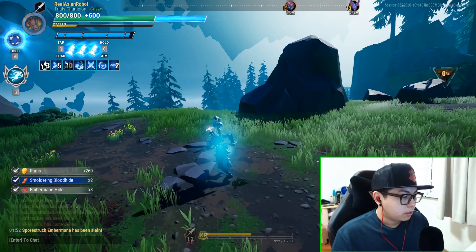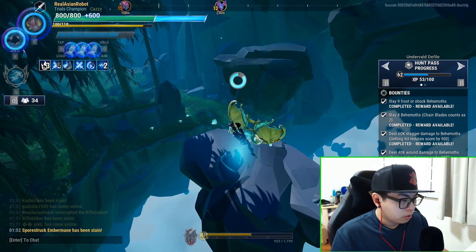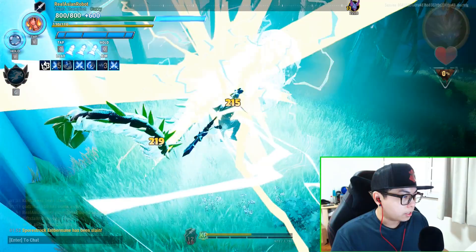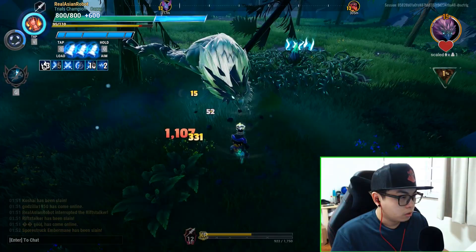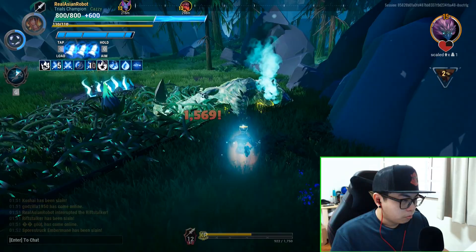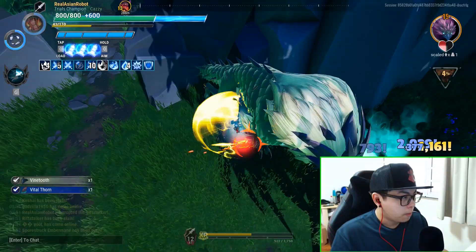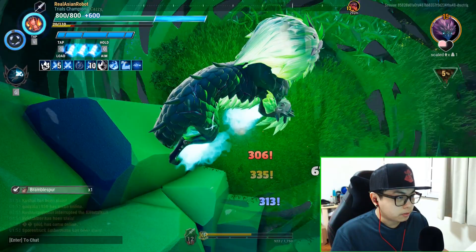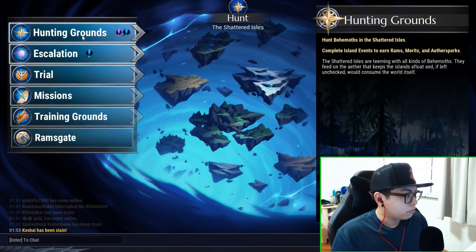Sometimes you'll carry over the Aether Rush buff from the previous behemoth, which helps you dish out even more damage. Some behemoths like the Struck Embermane are a pain regardless — with their odd hitboxes — but just go ham on them and they'll die off quickly enough. Again, because there's still something about three levels above us, we don't shift hunting grounds just yet. We charge in — this is without any tonic buffs — but even without tonics you'll still be able to do fairly well.